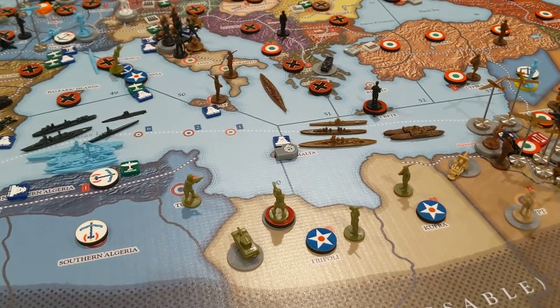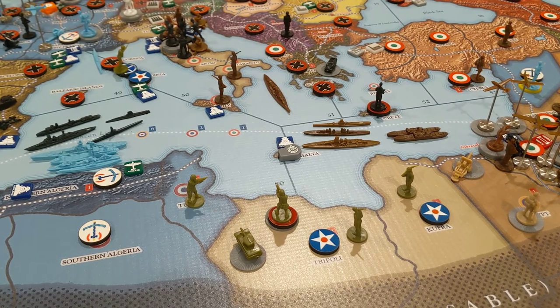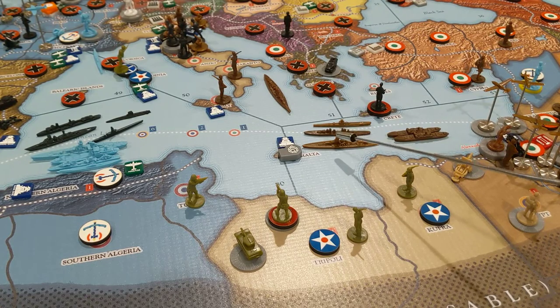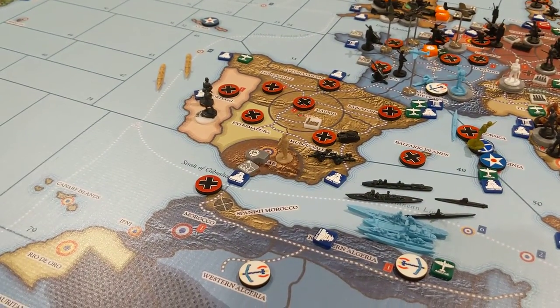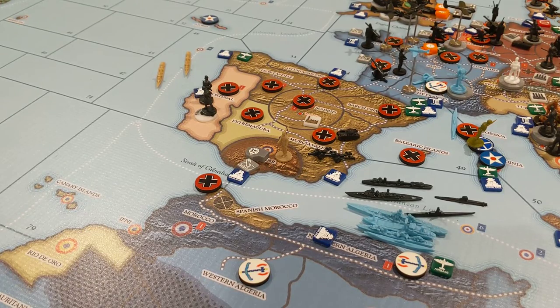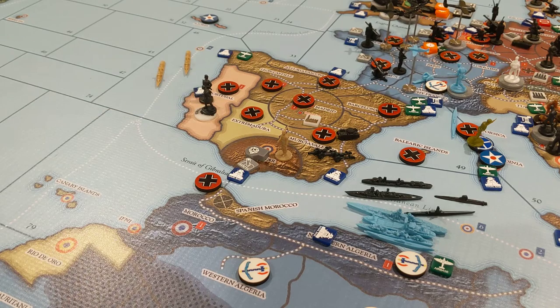Med Dominance: score one if Italy has twice as many capital warships in the Med as the Allies. They've got two battleships and the Allies have none — so that's one more victory point. Triumph of Fascism: if the Spanish Nationalists won the Civil War and Spain is neutral or Axis-aligned, you get a victory point — which they did. Italy got four out of four victory points, maxing out completely.